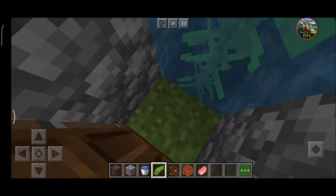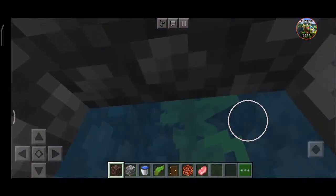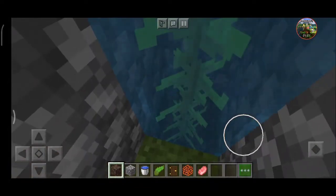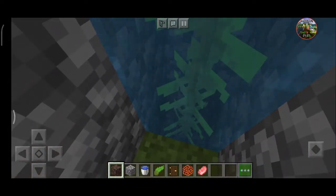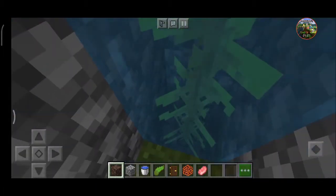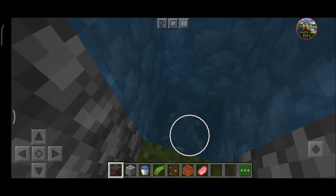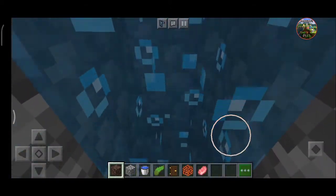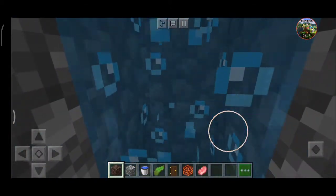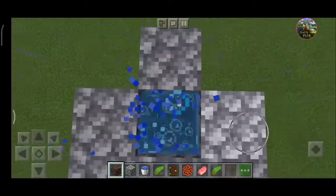Now open your inventory and take a soul sand. When you are making an ascending lift — the lift which will take you up — you need to add soul sand at the bottom. The bubbles indicate the lift is completely working, and you can see it's working.